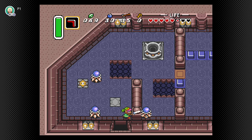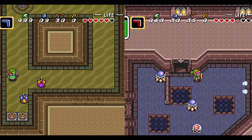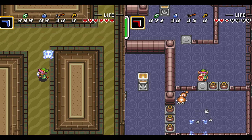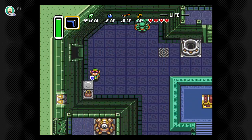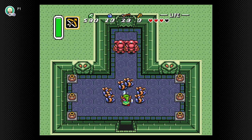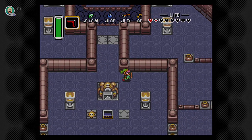Alright, we're in for double dungeon duty today. The Desert Palace and Tower of Hera are both fairly short dungeons, but they nicely complement each other in terms of their design ideas — they are basically polar opposites. I guess after both Hyrule Castle and the Eastern Palace both followed essentially the same design formula but executed somewhat differently, they decided that the next two dungeons ought to shake things up a bit. And that is always welcome.